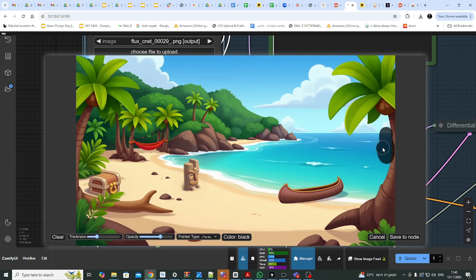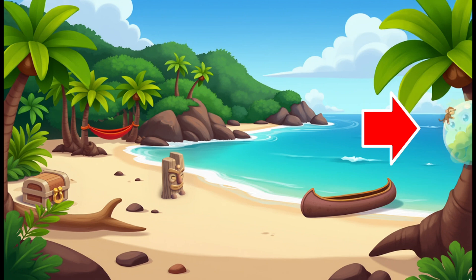The last method is brute forcing the item into the scene without any preliminary sketch, design, or 3D model whatsoever. For instance, to add a monkey to this tree, I mask the area, write a proper prompt, and hope for the best. Out of 10 different generations, I got this one, which actually looks quite nice. There's a lot of trial and error with this last method, but who knows — maybe you'll get lucky on the first generation.